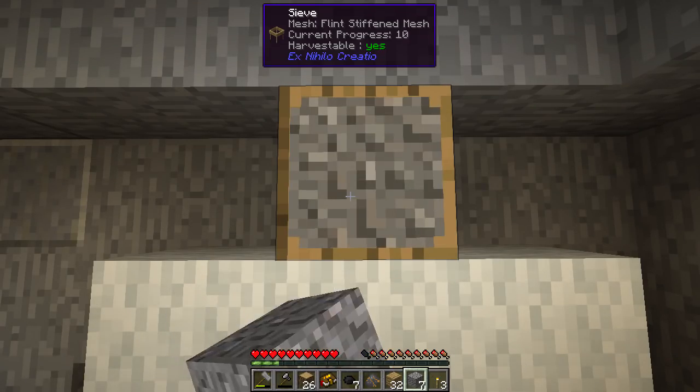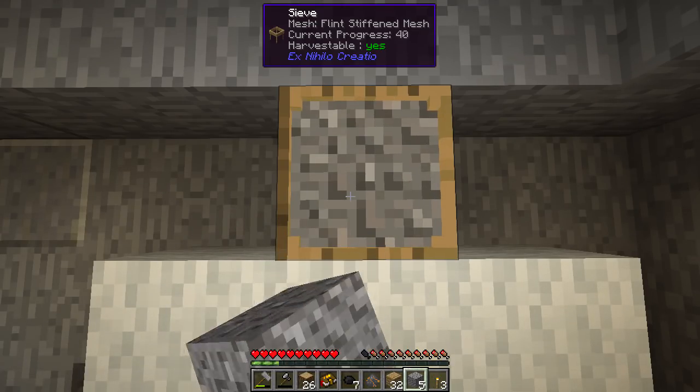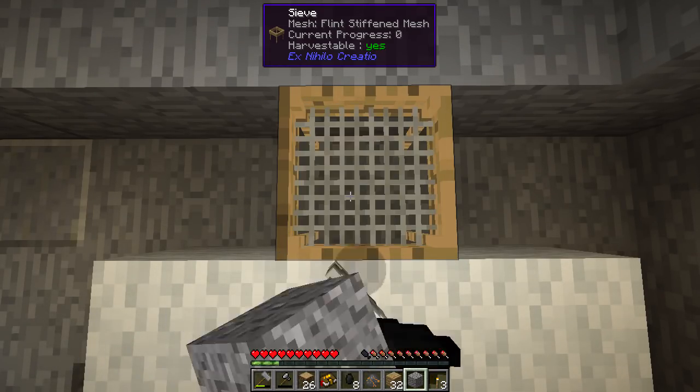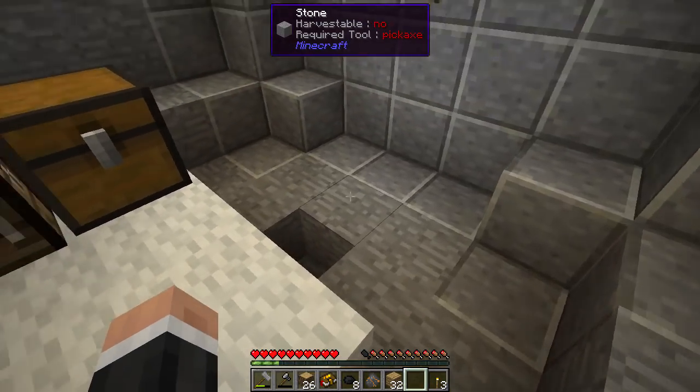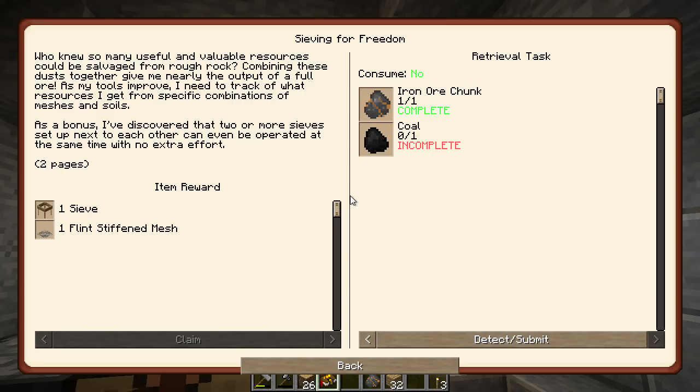20% chance - that's pretty good. Of course, as soon as I put that on the hotbar we stopped getting it - one short! Yes! Got it on the penultimate one. Let's make some coal. That should have completed this - yes! Sieve with flint stiffened mesh.